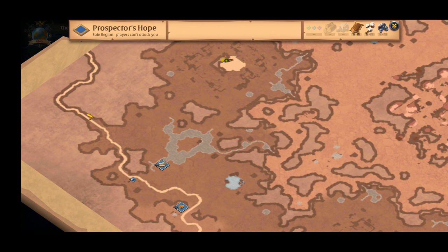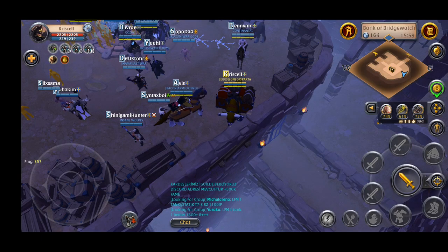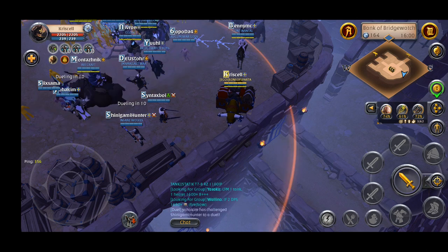Let me open up my pen and circle out the area. Yeah, we'll be focusing on this area — it's not a very big area and we won't be running around. It's basically standing still at one spot and keep gathering, something like a personal zone. So without further ado, let's head out to Prospector's Hope and I will see you there.